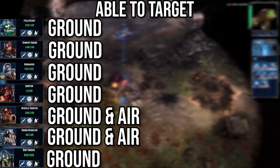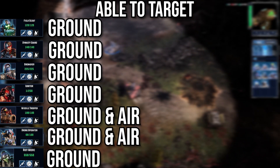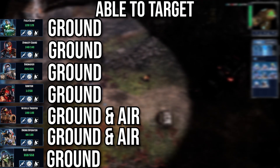The majority of the infantry we saw so far seems to be weak versus air units, as they're only able to target ground units. The exception is the Drone Operator and Missile Trooper, which can target both ground and air.